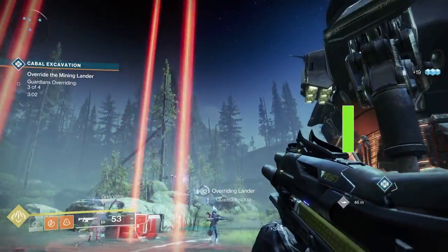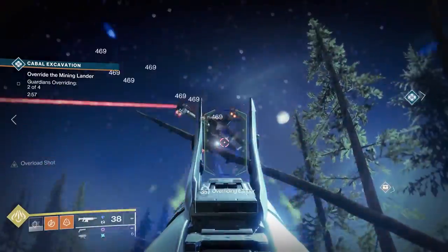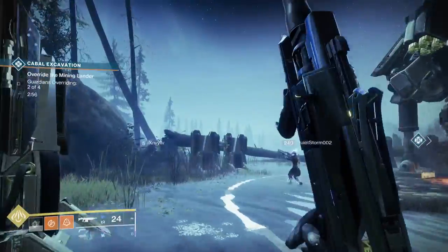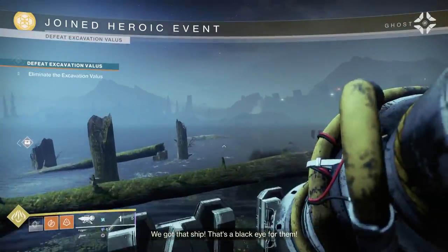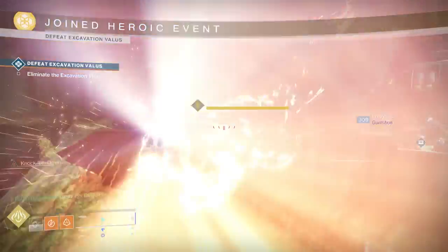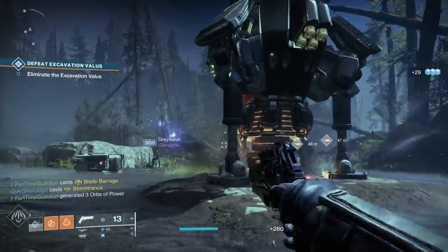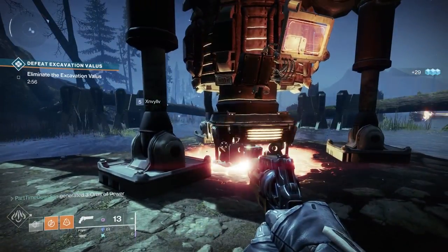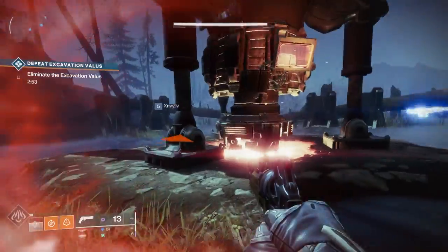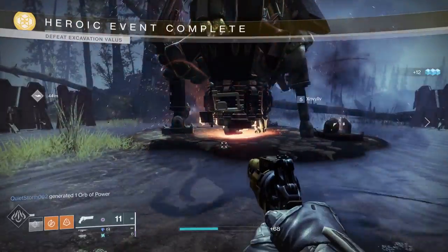To make the Cabal Excavation public event heroic is fairly simple. With this event, stay in the circle and let the counter come down. Around 32–33%, you'll notice a ship shows up at the back of the map. Take that ship down — if you can't hit it from far away, wait for it to come around. Once you take the ship down, the event goes heroic, a larger boss spawns, and that's how you get your loot.